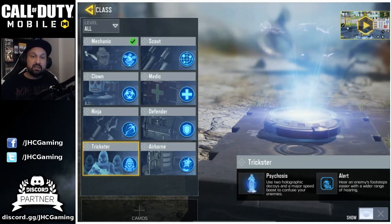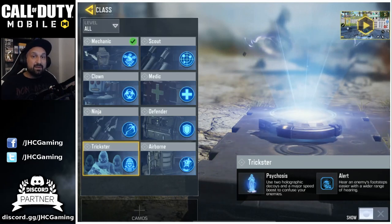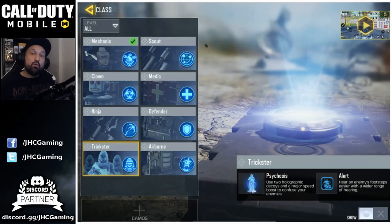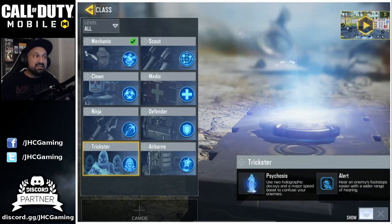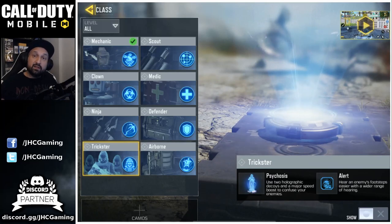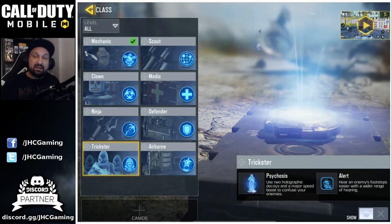Trickster is the latest addition to the game. We still have to learn, but so far it's been looking really strong, even in solos. But still, I would play Mechanic and Scout over Trickster. Trickster is not going to help you locate your enemies — it's just going to help you when you're in trouble and help you win 1v1 gunfights. But I still prefer Mechanic and Scout.